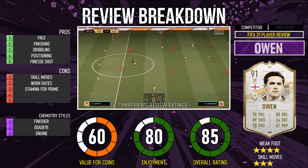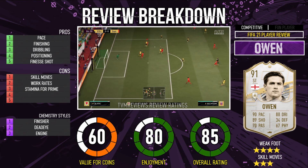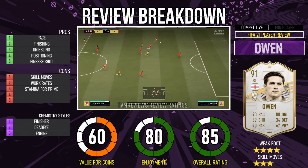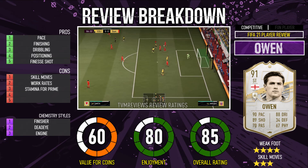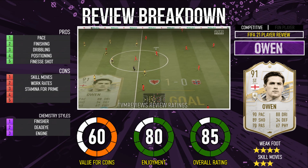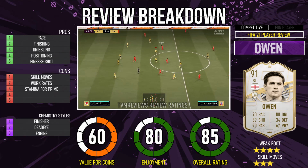There are several chem styles you could put on this card — a Finisher being one of them, Deadeye, Engine, you could even put a Hunter on him if you really want to. It is what it is. It's not a bad card — just because it's got value for coins doesn't mean it's a bad card. This is a good player who can score goals, and the better you are at the game, the more fun you're going to be able to have with him, because his downsides are going to matter less. If you're not very good at the game, you need a player to be fantastic everywhere because you need them to carry you.